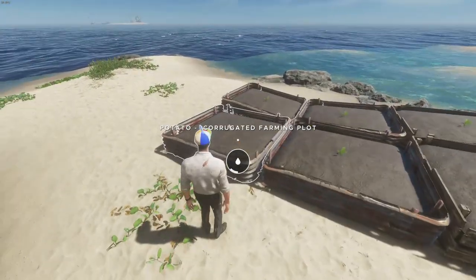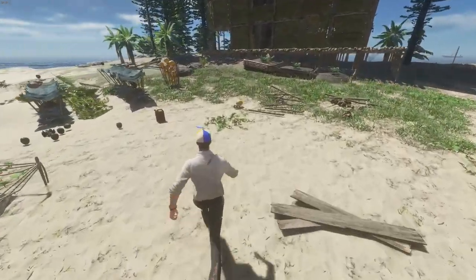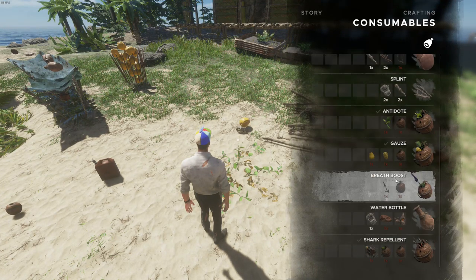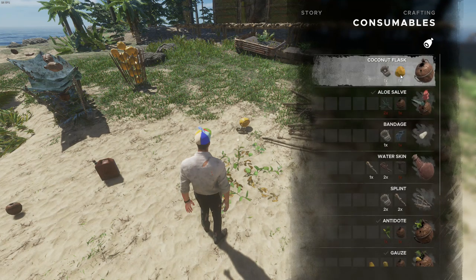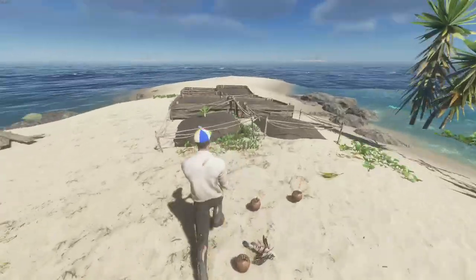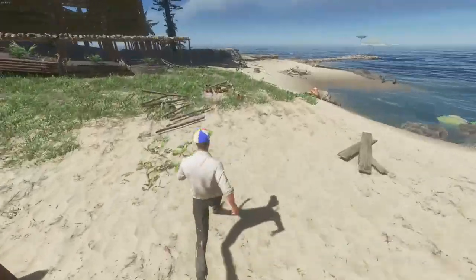Next we need to get some water into these plots. We have three different containers. If we go into the consumables tab, we will see we have a coconut flask, a water skin, and a water bottle. To make a coconut flask, all we need is a raw coconut and one lashing, and this gives us one serving of water. It does take a bit of time going back and forth, so this one is just not that viable.